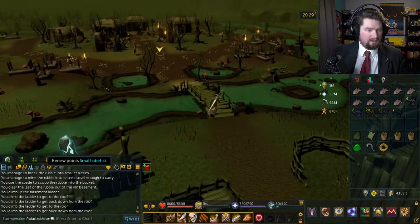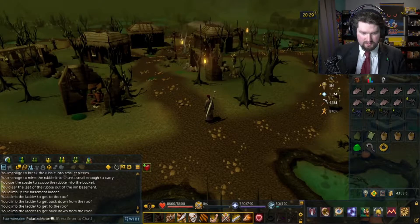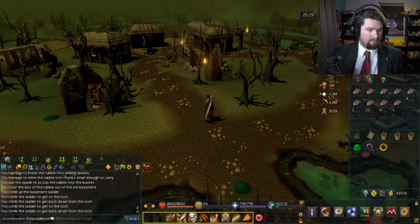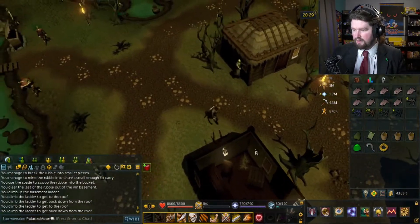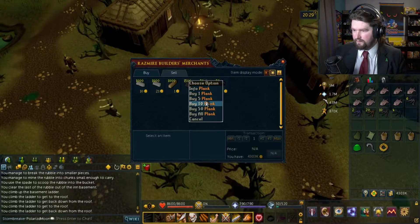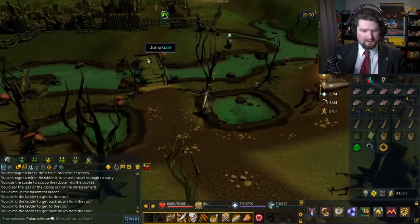I'm going to search 'in aid of the Myreque' and check this section. Oh wait, I don't think I have to check this because I think there's someone up here that I can buy planks from. Trade builder's store — yeah, here we go. I'm just going to buy all the planks I can. I almost had to look that up, but then I remembered immediately.